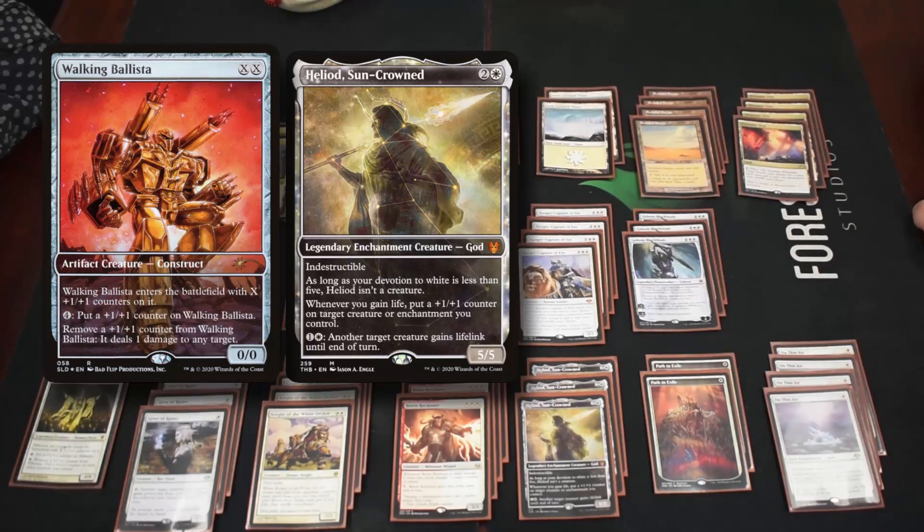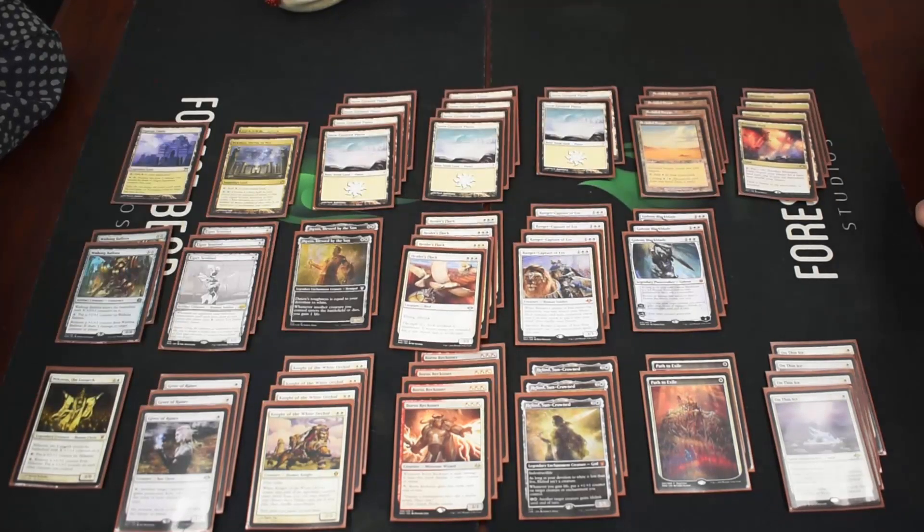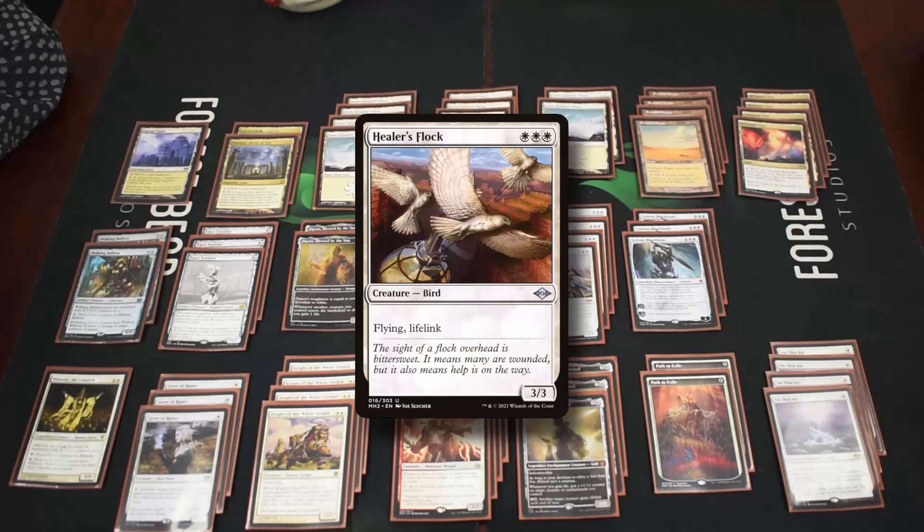As devotion fillers we have four Healer's Hawk — a three three with flying and lifelink that gives us lifelink triggers which can grow itself or something else with Heliod. But it's mostly there for the devotion, though flying attackers and blockers are nice to have.